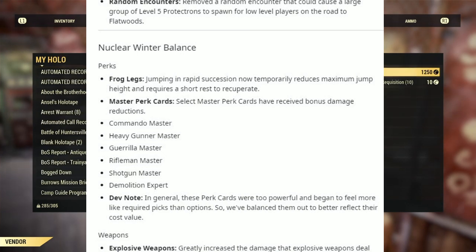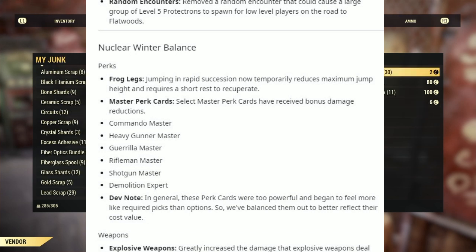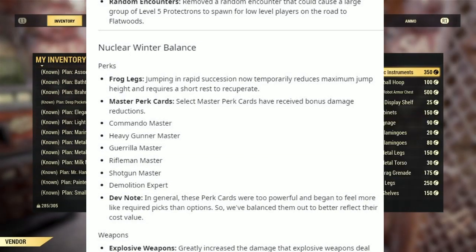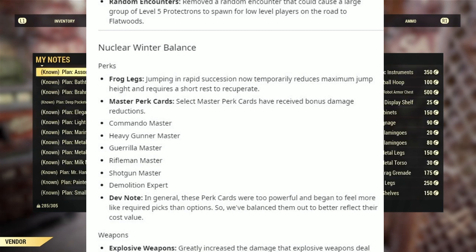Under Nuclear Winter Balance — Under Perks, Frog Legs: jumping in rapid succession now temporarily reduces jumping height and requires a short rest to recuperate. Under Master Perk Cards: select Master Perk Cards have received bonus damage reductions — Commando Master, Heavy Gunner Master, Guerrilla Master, Rifleman Master, Shotgun Master, and Demolition Expert. Dev note: in general, these perk cards were too powerful and began to feel more like required picks than options, so they've been balanced out to better reflect their cost values.